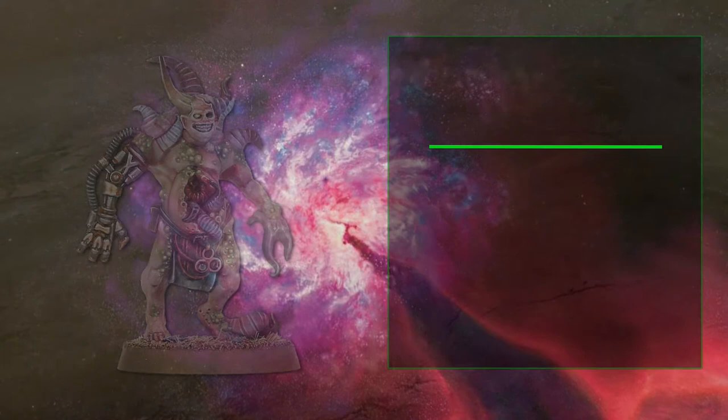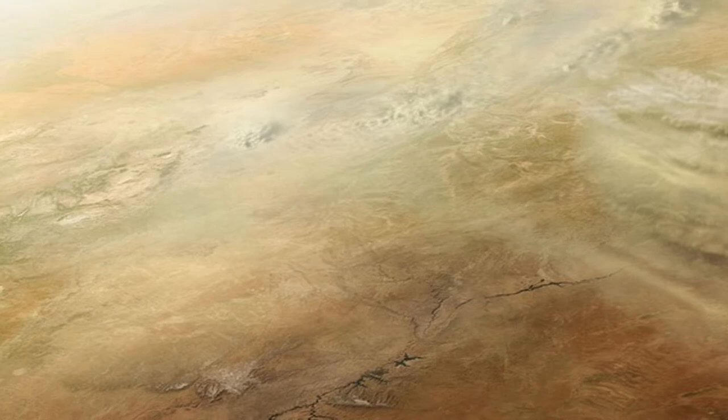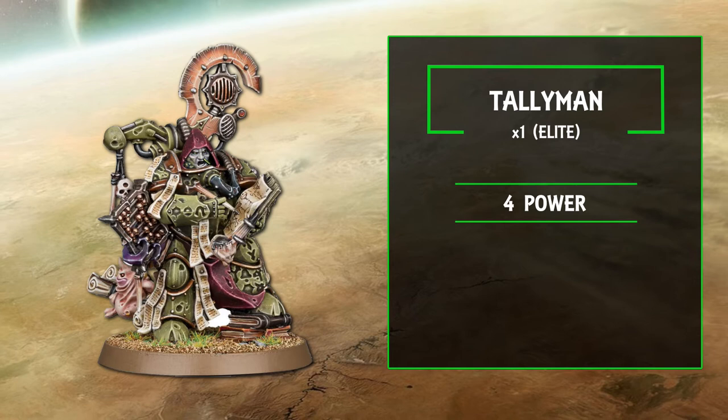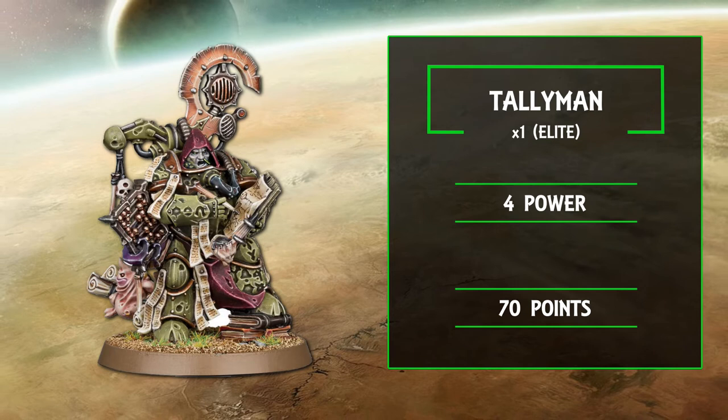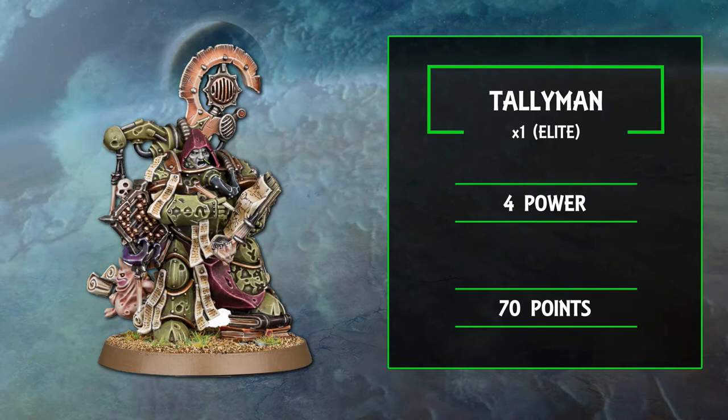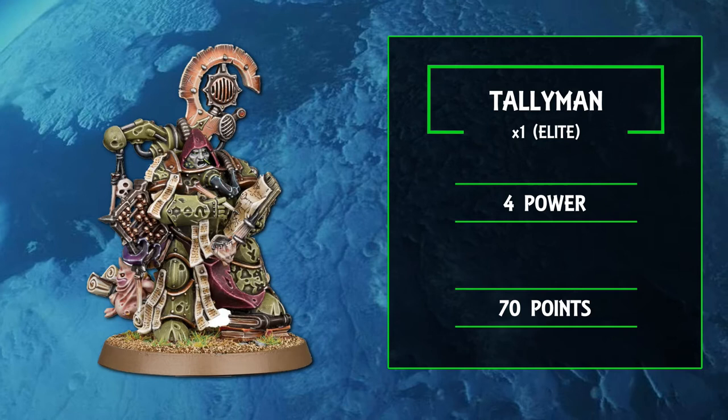We break ground next and discover a new battlefield role — the elite choice — and today's lucky winner is the Tallyman, a lonesome little fella that gives a great deal of love to core units. Seeing as we have to run a lot of Nurgle core in order to bring the pox, we are not sad that this guy can confer upon one lucky core unit per turn a plus one to their attack rolls. Not only that, you get a gift of a command point each turn if you roll a seven on 2d6. Nurgle, you seven-loving little bugger.